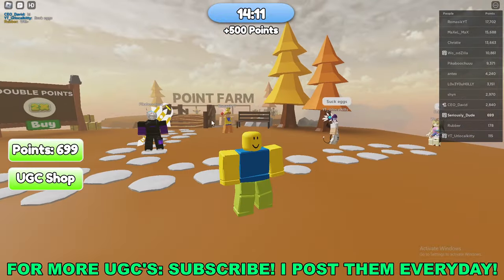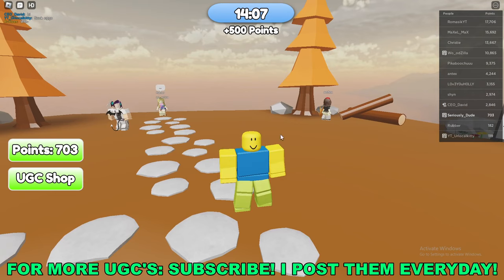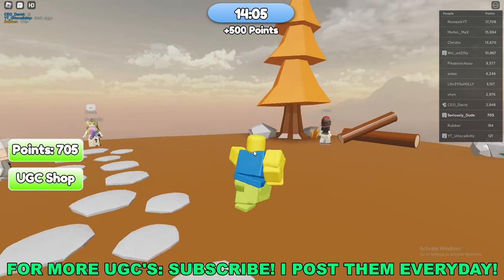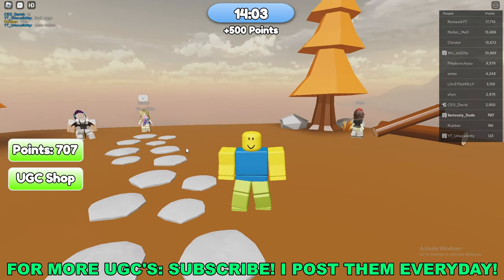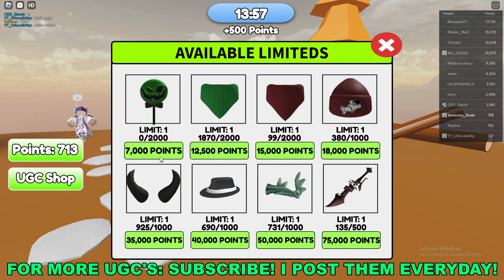Hey, what's going on guys, it's SeriousDude here. Today I'm going to be going over how to get the Black Devil Horns free limited UGC item in Roblox. It's in a game called Free UGC AFK. Basically, go to the left side of your screen — you'll see the UGC shop. Click on that button and in the bottom left you'll see the Black Devil Horns.